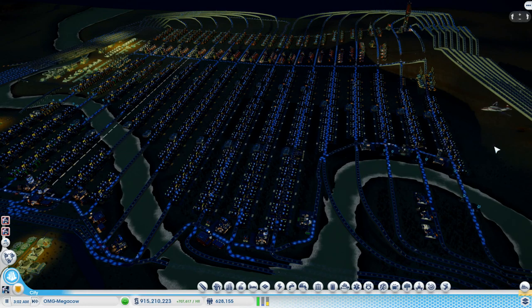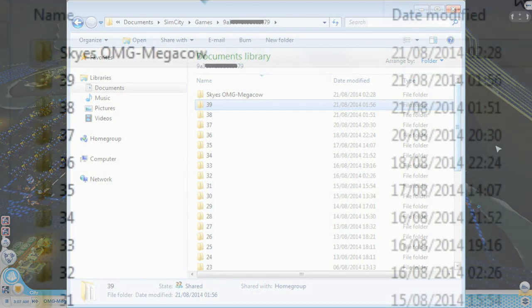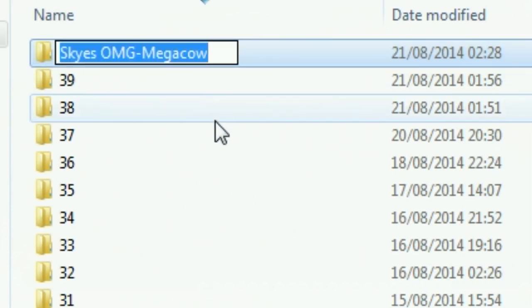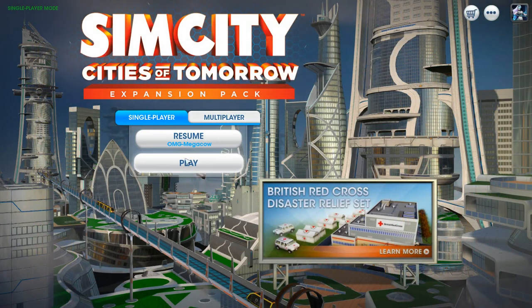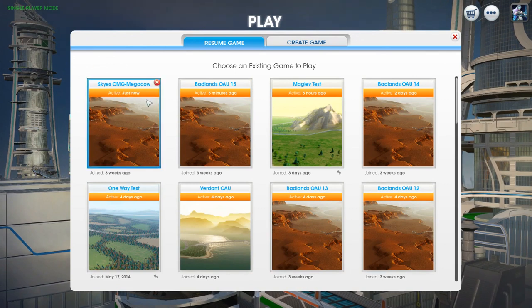Now comes the only tricky bit: you need to sort this saved games folder and find out which of these folders has the highest number. Then you need to rename the OMG Mega Cow folder to the next consecutive number, and that's it — simple as that. Then just start up SimCity, go to your saved games, and bingo, there it is — OMG Mega Cow.